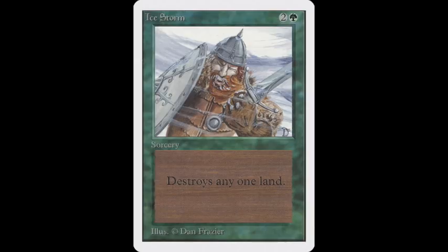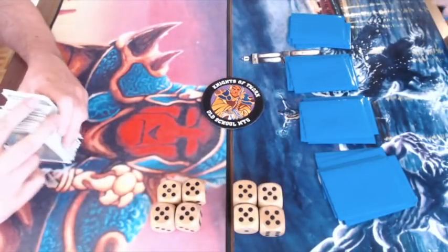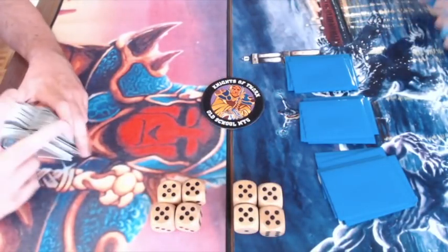Why is destroying only one land an advantage? It makes Ice Storm always useful to play. Whenever you draw an Ice Storm, you can think 'I'm going to play it' — you don't have to worry about also destroying your own lands or whether you have enough Birds of Paradise. So you can play Ice Storm pretty aggressively. He's playing with a full playset of four. And by 'he,' I'm referring to Joop, who was actually the first player to start playing with Ice Storms instead of Armageddon.